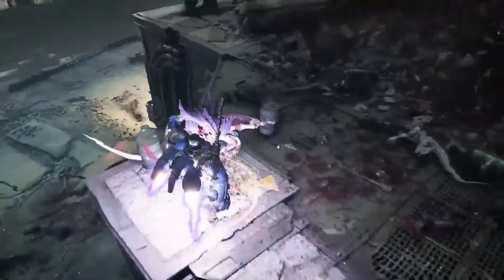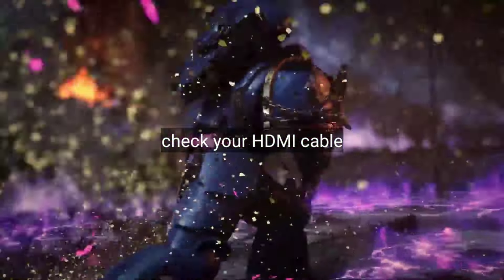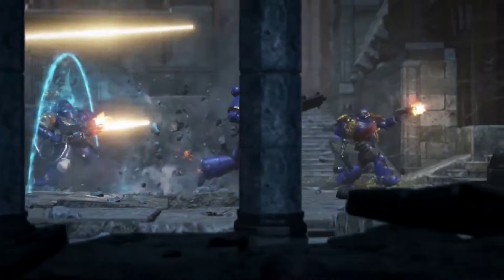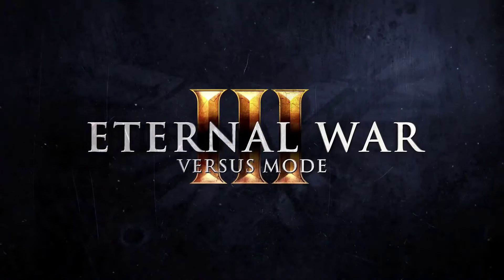Step 7: Check your HDMI or DP cable. Sometimes a faulty cable can cause black screen issues. If you notice cuts or bends in your current cable, try using a new one.